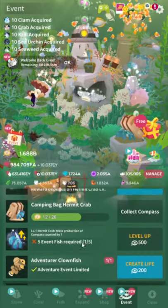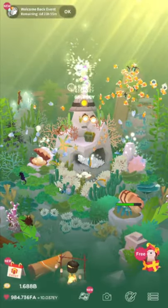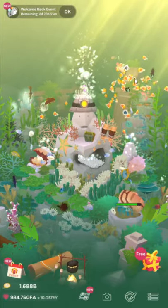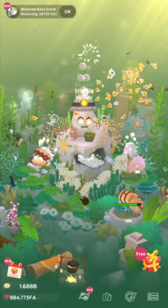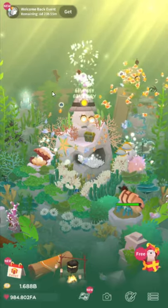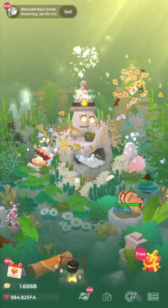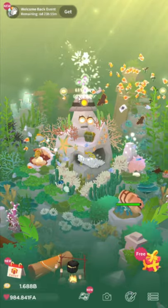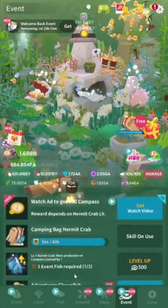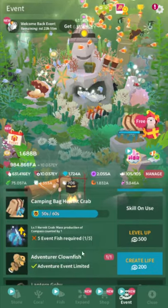You activate the hermit crab by clicking all the little bubbles above the fish. Every event is the exact same now — since Flair Games took over the last ten-plus events, it's all the exact same. To charge a hermit crab, you just gotta click the bubbles 20 times, which is surprisingly annoying the 15,000th time. After you've done that, you can watch an ad to recharge it — that's really the only way to do it, you just keep watching ads.